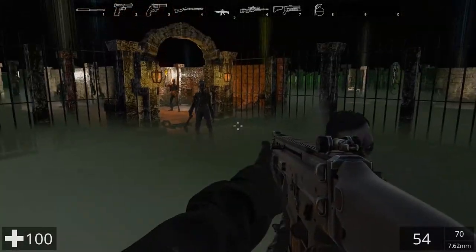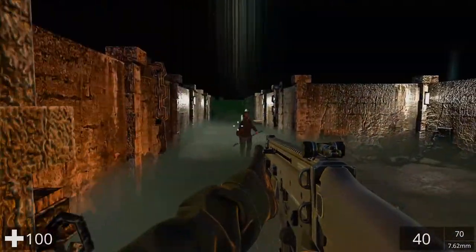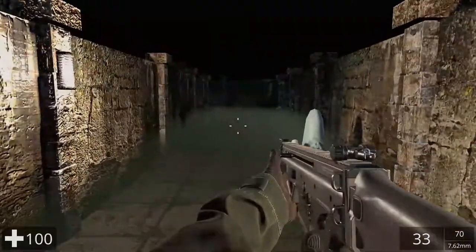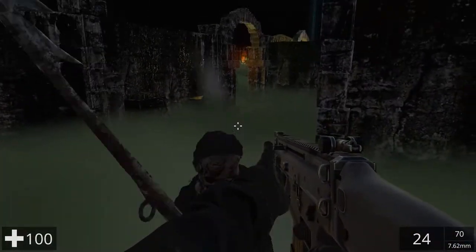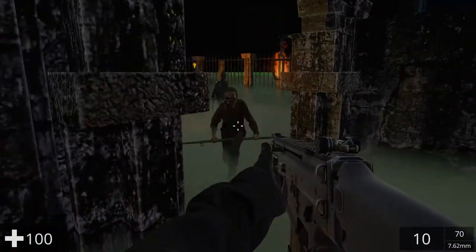Hi, it's Ross here from Wizards Code. This is a quick devlog for the game that I'm writing for a tutorial series. The goal is to write a first person shooter in under three hours using assets from the asset store. This is about one and a half, maybe two hours in — I'm not timing it perfectly.